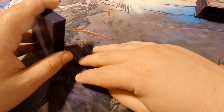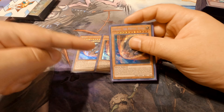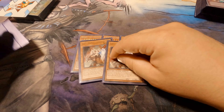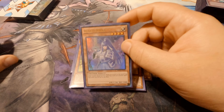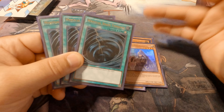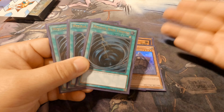For the side deck: I'm not running Lightning Storm — not even considering buying that card. I run three Nibiru because combo decks are still very susceptible to it; you should definitely side it. I run two Ghost Ogres in the side — I'd probably move two to the main and keep one in the side. I run two Token Collectors and would increase that to three. I run three Mystical Space Typhoon because with this deck you don't have the resources to pitch with Twin Twisters, and Cosmic Cyclone is risky since this deck naturally goes into time.